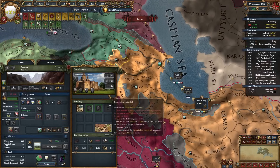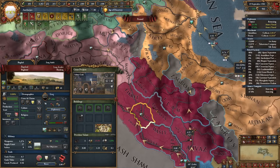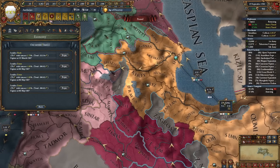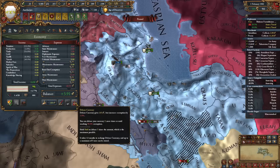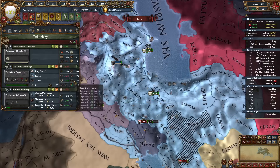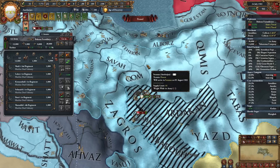Since we have so much money we can start upgrading more centers of trade - I'll even upgrade the one in Baghdad and repay more loans. We are rich! Keep converting. I'll debase currency as well and use the Muslim Piety interaction since I don't have any technologies I want to upgrade right now. This means one more loan repaid.